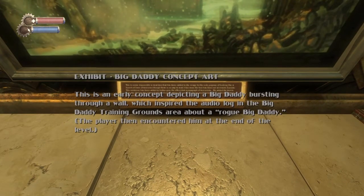This is the early concept of a Big Daddy bursting through a wall, which was inspired by an audio log in the Big Daddy training grounds. A rogue Big Daddy — the player then encountered him at the end of the level.